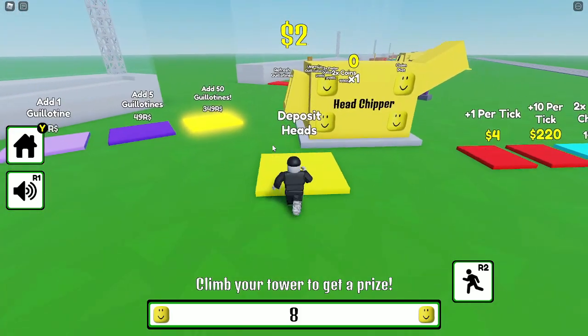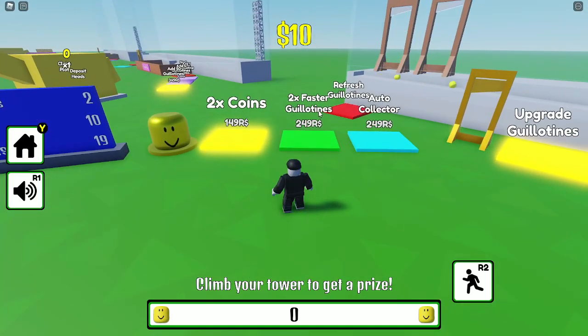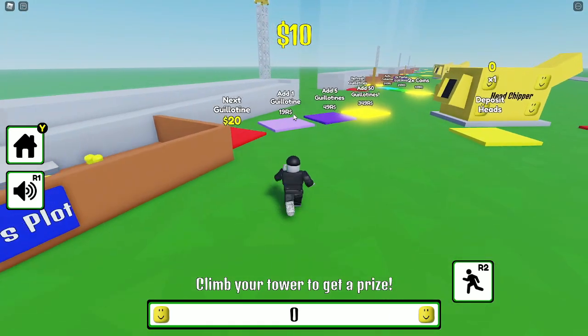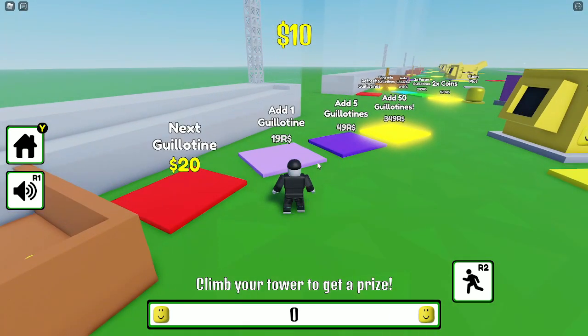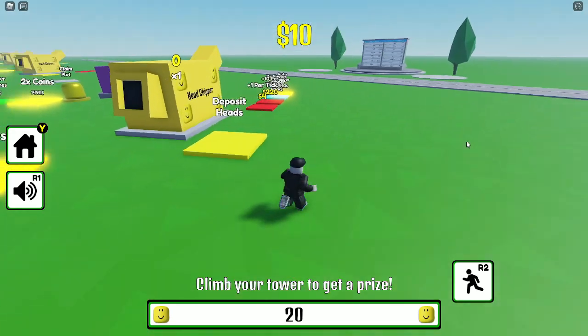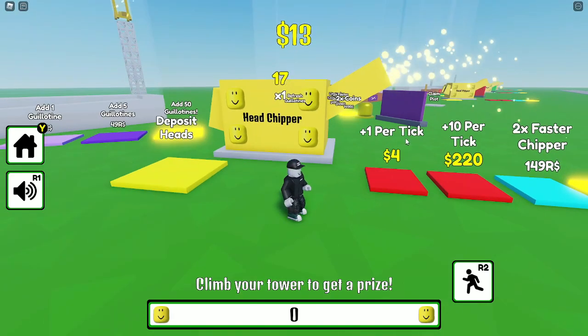The next one is going to cost 20 dollars. Over here there are some game passes: times two coins, times two fast guillotines, auto collector, and add one guillotine. I guess you just want to buy with Robux. We're not going to be doing add five or add 50. We've got a total of 20 heads; we're going to go deposit this. It says plus one per tick, four dollars.